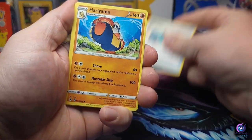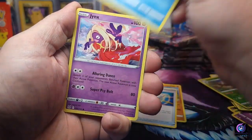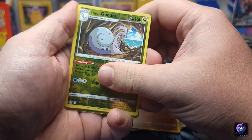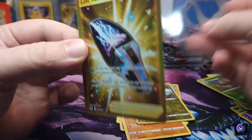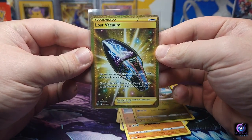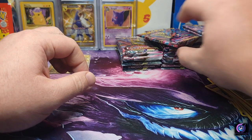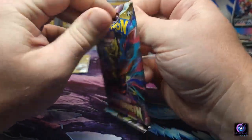All right: Toolbox, Hariyama, Rhydon, Basculin, Jynx, Makuhita, Bronzor, Phanpy, Suicune and Giratina reverse, and a Lost Vacuum gold — second pack! I'm feeling good, feeling good about this. Beautiful hit, gold right away. Starting off with our first secret rare. I think we've got enough packs to hit some good hits.